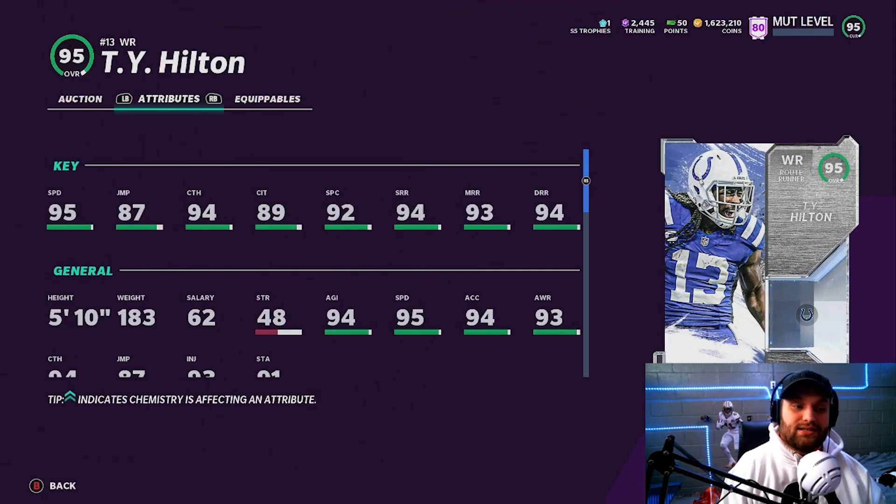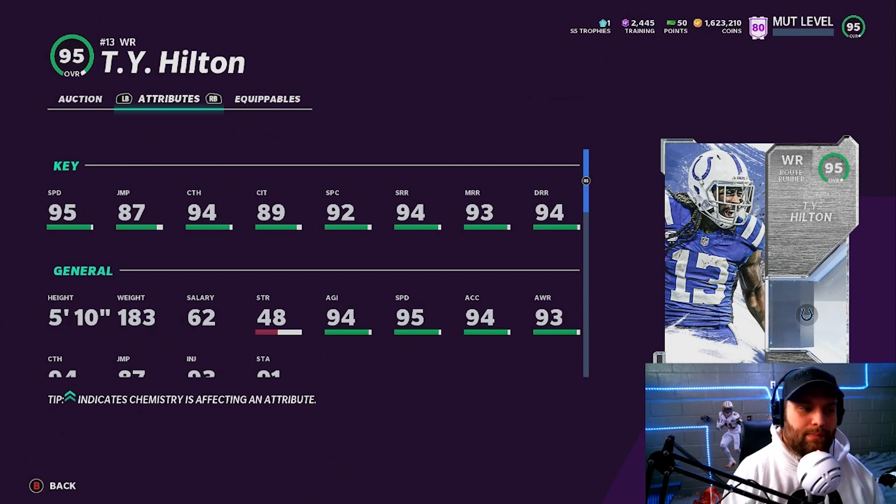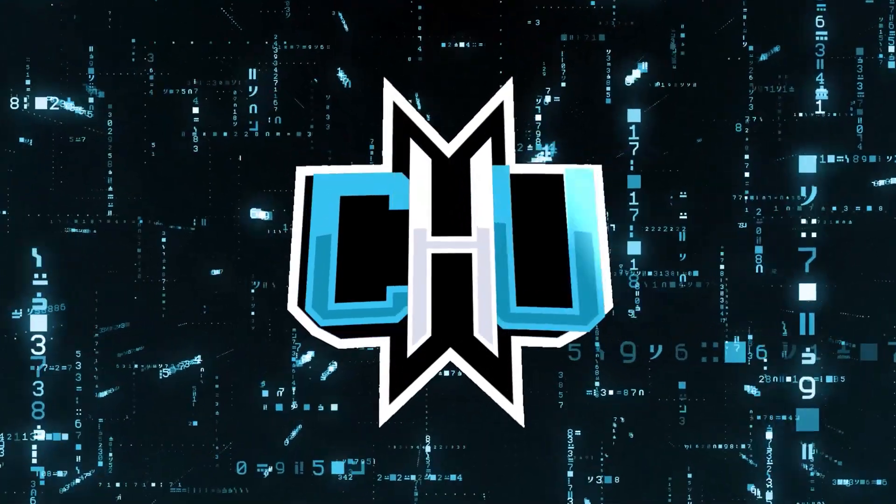At number 7 we have Ty Hilton — pretty much what I was comparing Steve Smith to. He has 95 base speed with a power up and great route running. The catching isn't the best at 89 catching in traffic, but it's still doable, especially with go-deep on him. He is a route runner archetype, which makes him better, and at 5'10 the route runner tag does accelerate his overall. He's two overalls lower than Smith but 800k cheaper, so from a value standpoint Ty is obviously better. Ty Hilton is 100% the guy I would take in that price range.